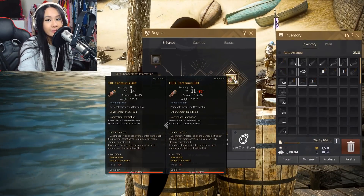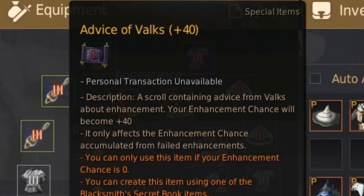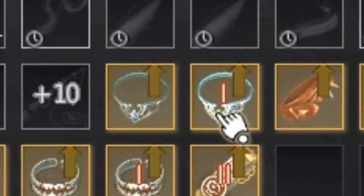Since we one-tapped the Centaurus Duo, let's do one more attempt with a different accessory this time. Let me grab my 40 fail stack. We're going to be enhancing our Sissel Pride to Duo, hopefully.